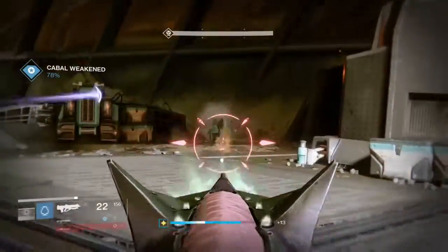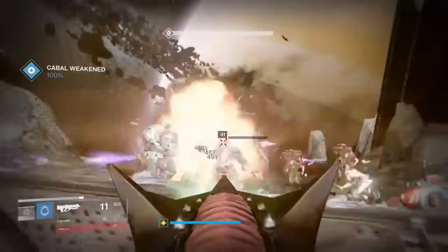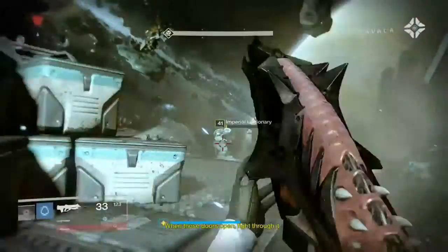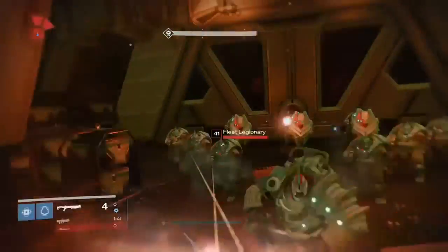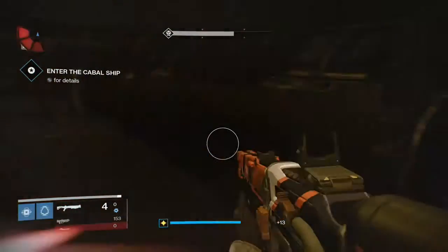That's why I keep looking back at the door, because it's going to be opening once I get that to 100%. Now I'm going to turn around, get that guy off my back. Now it's opening — I run straight in. There's a ton of Cabal in here so I immediately hide so I don't die.